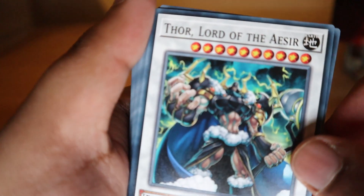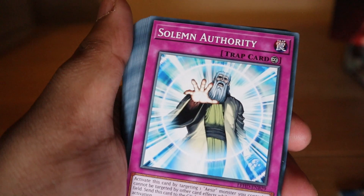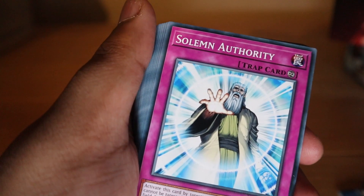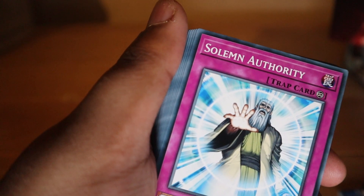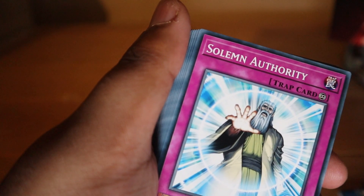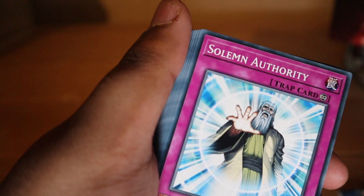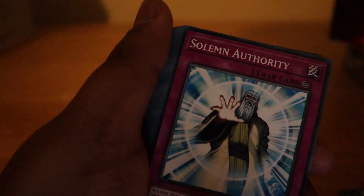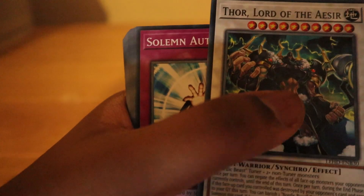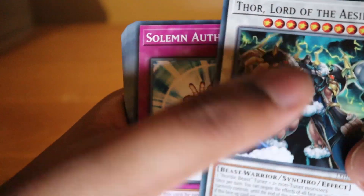They've got different types of tuner monsters needed to bring each back. Next is Thor, Lord of the Aesir — a really different depiction of Thor compared to pop culture, and this guy is looking jacked. One Nordic Beast tuner plus two non-tuner monsters. Once per turn you can negate the effects of all face-up monsters your opponent controls until the end of the turn.